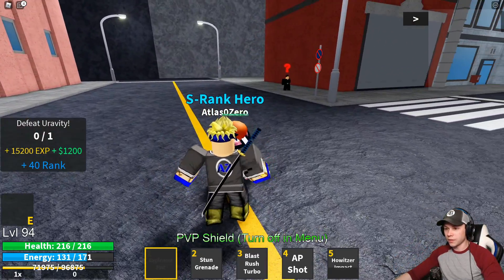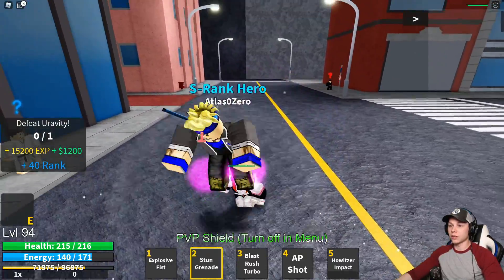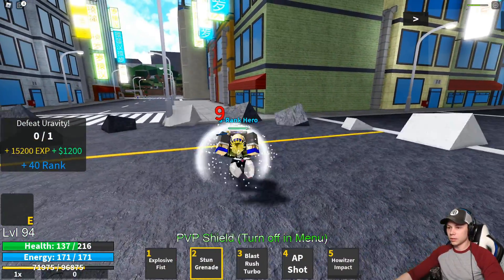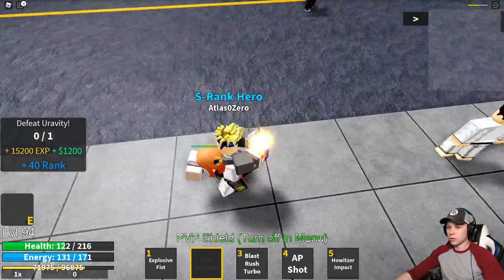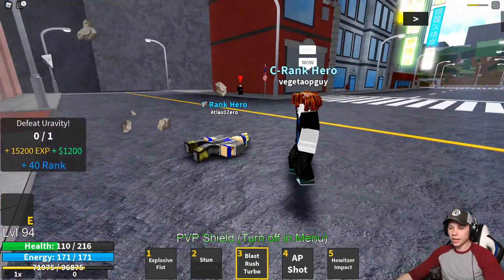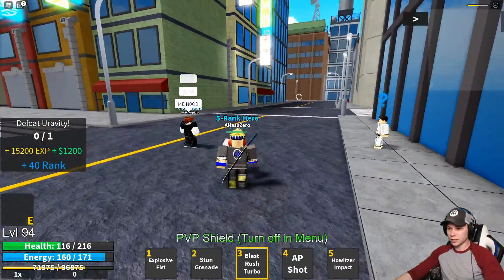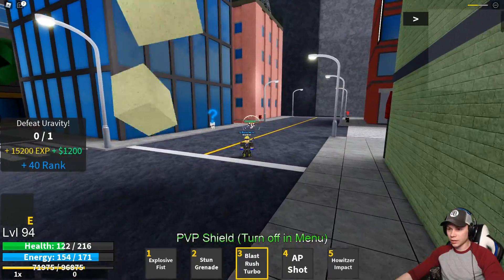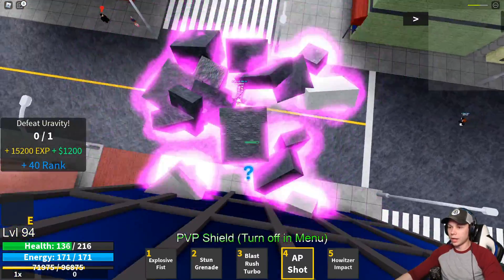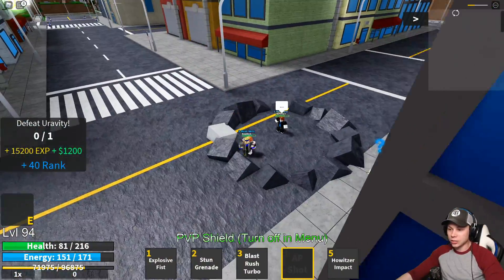Looks like she's kind of stuck. We'll get here and we'll do Explosive Fist and see how much damage it does to her — 63. That's a good bit of damage. Then we got Stun Grenade — 32 is what it did to her. And then Blast Rush Turbo — will it hurt? Did I see a 9 over there, or was that the other dude? I guess it didn't do any damage. Now for AP Shot — 72. And then Houser Impact. I wanted to see the damage but I missed.